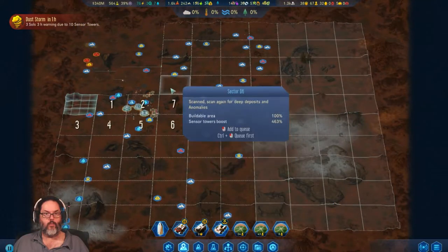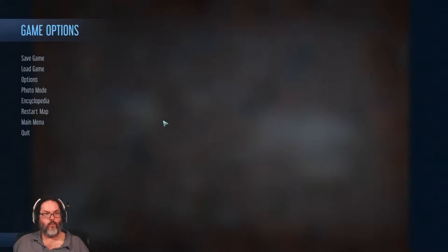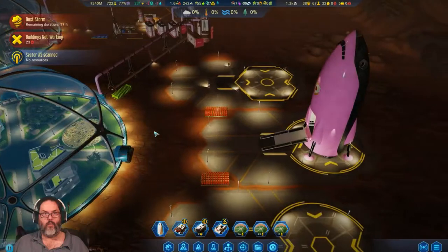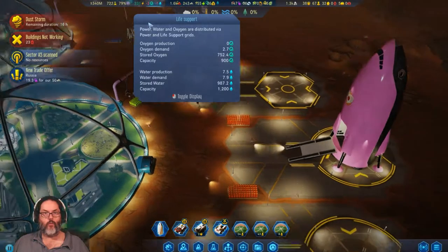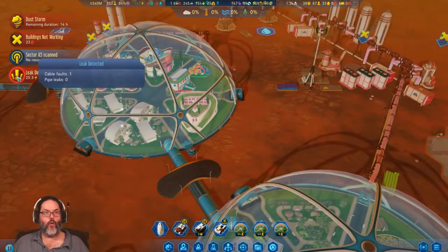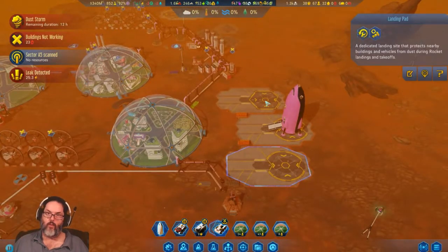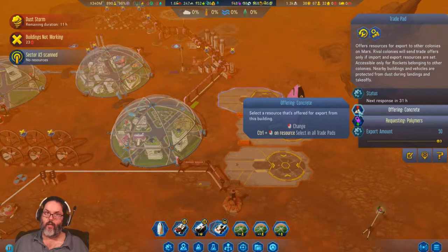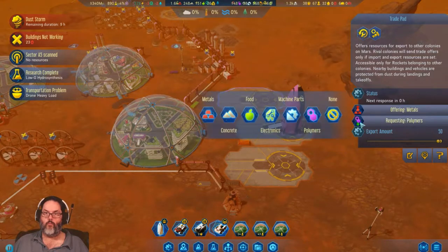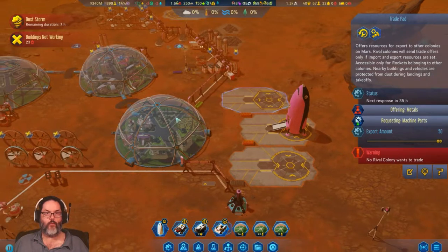The dust storm has settled in. We're doing okay, we'll have plenty of stuff. I'm going to hold off on concrete trading for right now. Can I offer metal for machine parts? Please. So we've got our own polymer factory ability now.